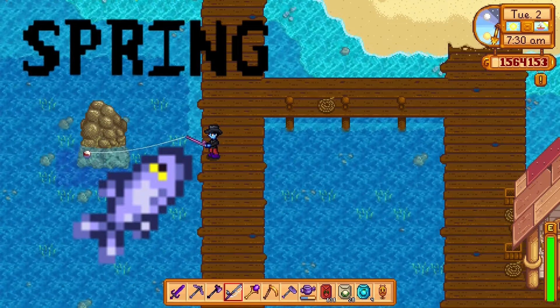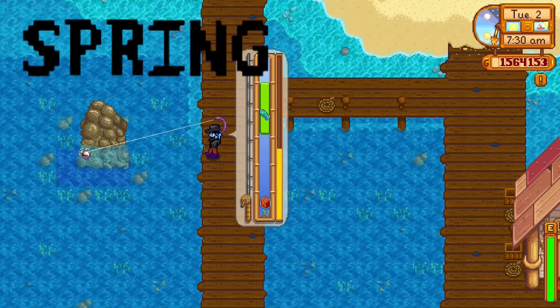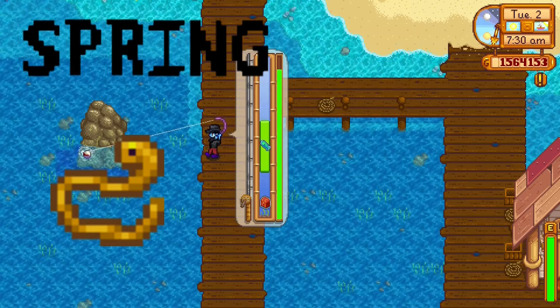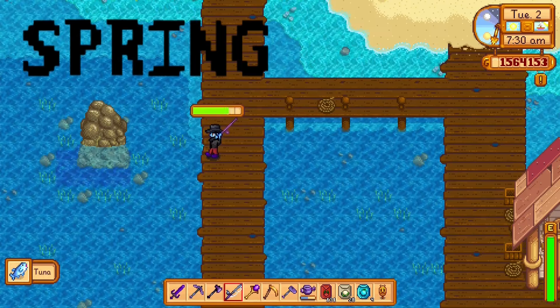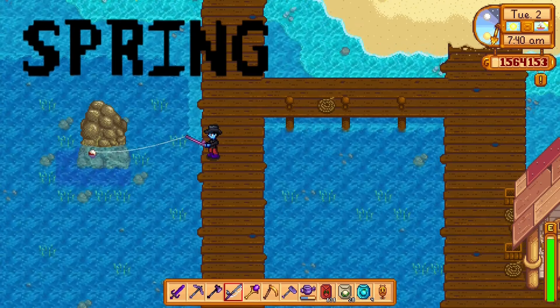The eel can be caught in the ocean during spring only when it's raining, between 4 p.m. and 2 a.m. — it is another night fish. Remember: it has to be raining, in spring, in the ocean.